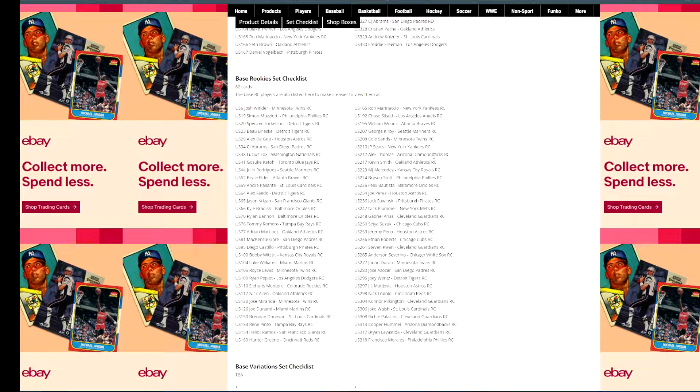Not going to be the same value as the short printed cards. The parallels are going to be the key to having some good value. But you can see there are also other notable names — Bryson Stott, MJ Melendez, Alec Thomas, Jack Suwinski who had a great start of the year for Pittsburgh. Oh, Jeremy Peña — he's having an awesome playoff right now. Lots of names, and these are just the true rookie cards.